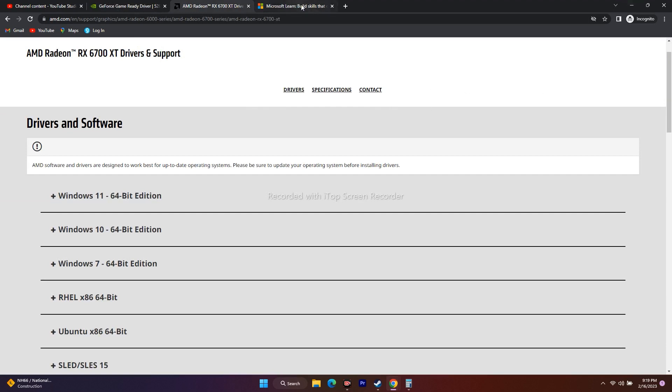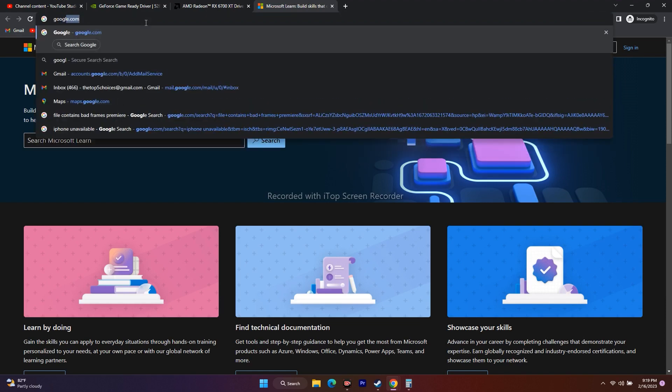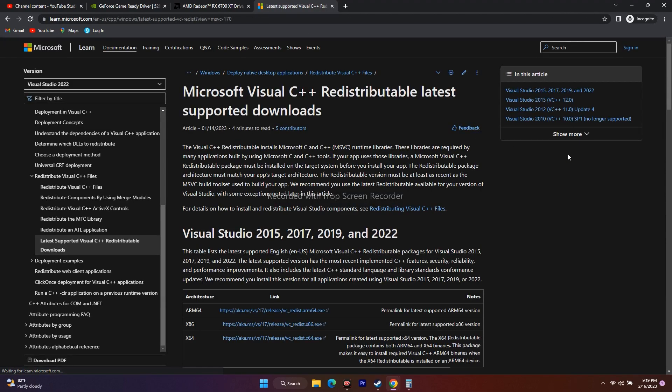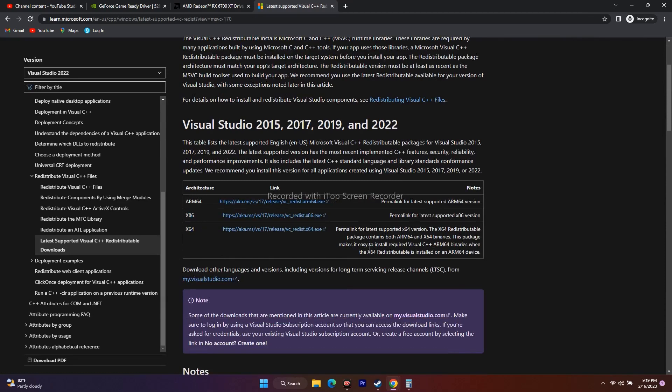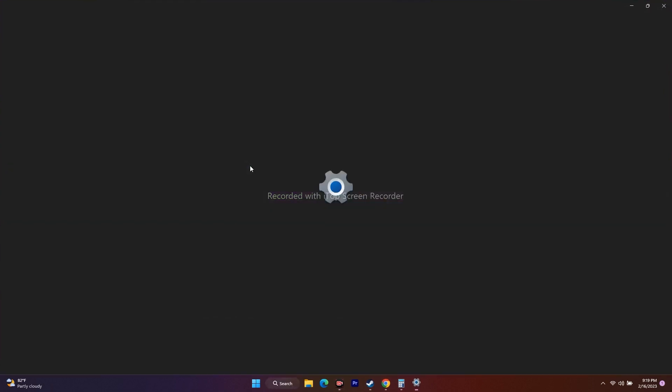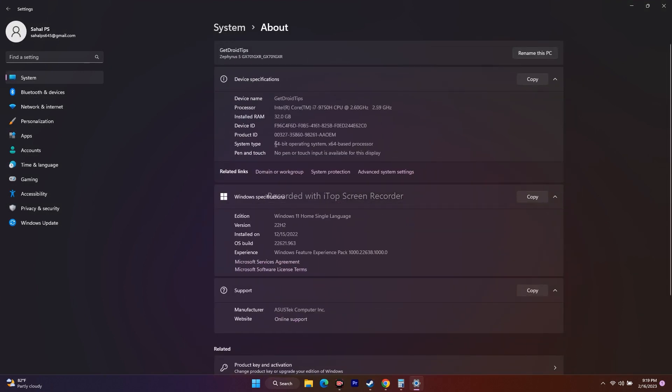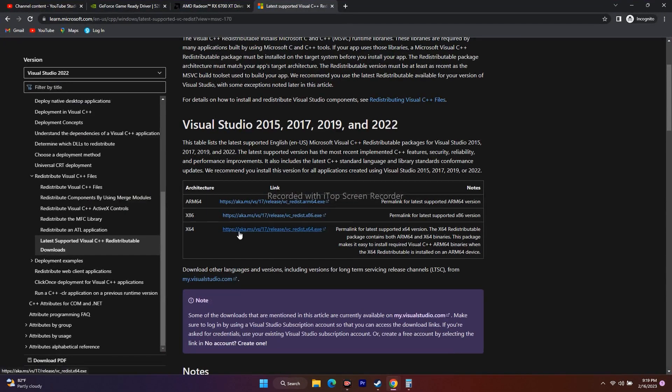The next fix is to download and install Microsoft Visual C++. Search for Microsoft Visual C++ in Google and go to the first link. To know whether you need the x86 or x64 version, go to Settings, System, and About — mine shows 64-bit operating system, x64-based processor. So download the x64 version, install it, and try to play the game. This did work for many users with similar issues.